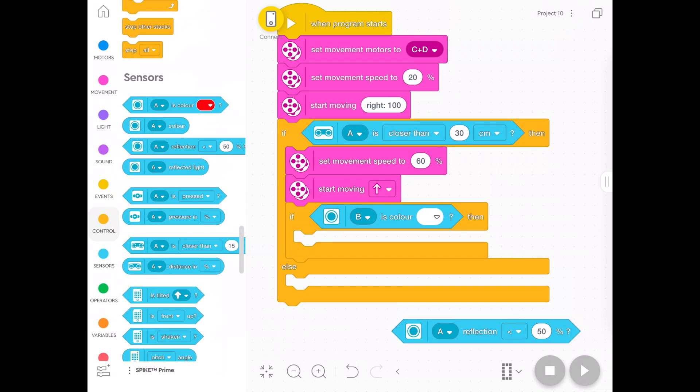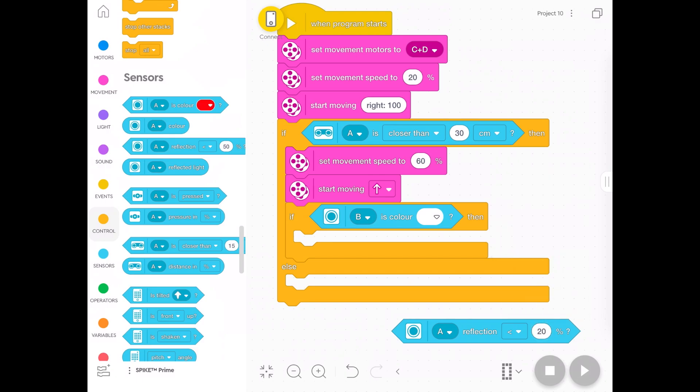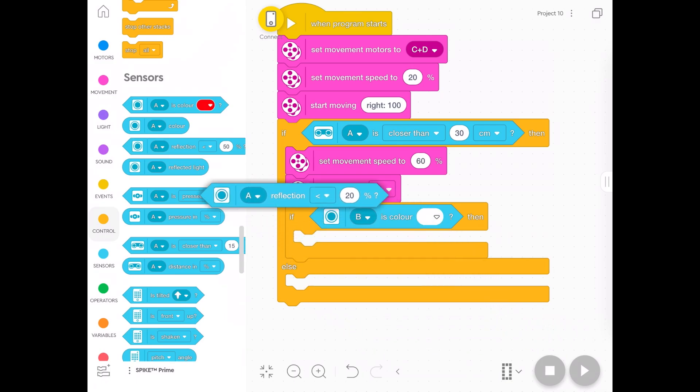I'll put a link up for a video about using the reflected light sensor. Basically it's probably going to be about 20%, and if it's a white line you might want to say 'greater than', and if it's a dark line you might want to say 'less than' — that should work roughly. It depends on where your sensor is, how far it is from the ground, and how much light is in the room. Watch that video if you want to use that instead — it's a bit more reliable than the color sensor.